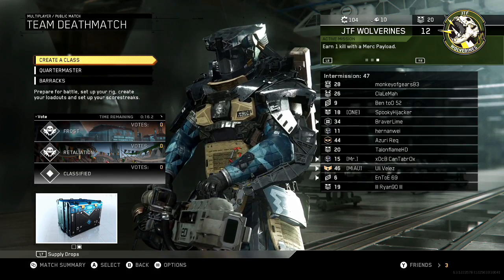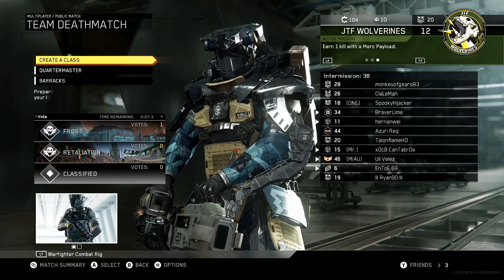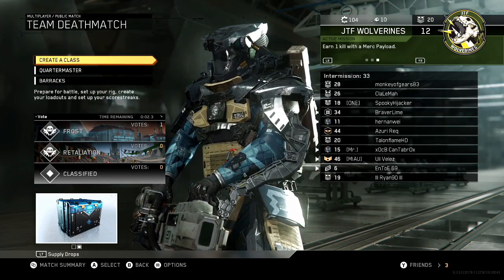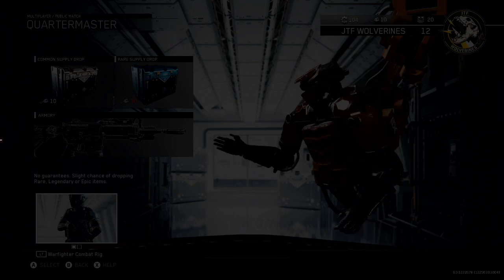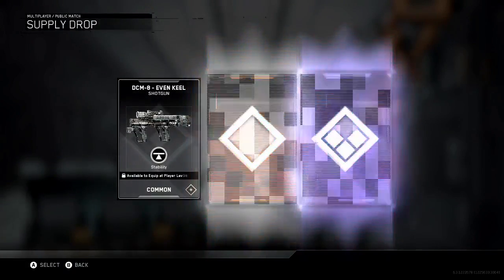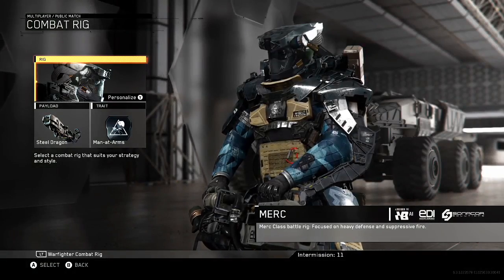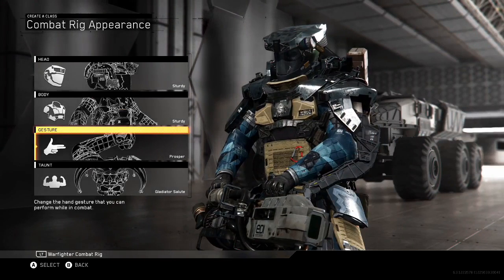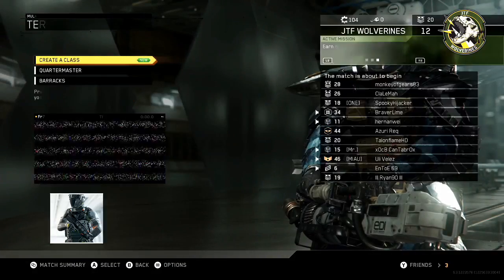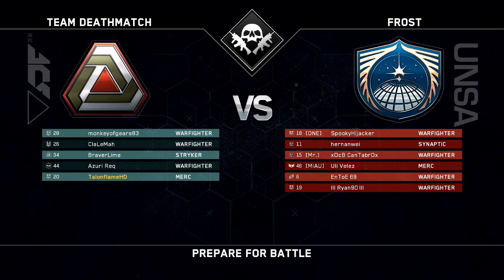We are in the lobby now, the intermission is 47 seconds. I'm going to choose Frost, just select Frost as the map vote there. We've got 10 keys so I can open up a common supply drop — shotgun, spray paint and a gesture. I'll just do the Prosper gesture. I'll go through my classes in the actual game, but we'll just let the game start now. I'll probably just play 2 full games again just like I did last video, just so you've got a bit of content to watch.